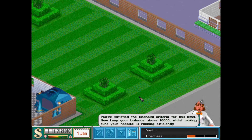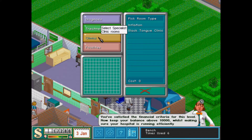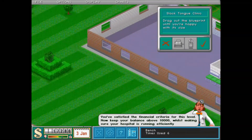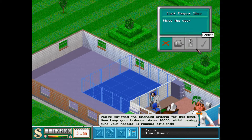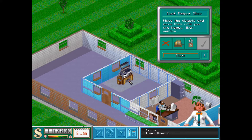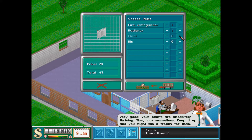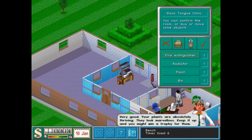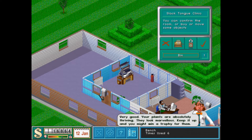The Global Dentist Association is proud to award you with this trophy and plaque for selling lots of canned drinks in your hospital. Nice. That means we have plenty of money to get us through the next year. We are going to build the slack tongue clinic, with a slicer and all the doodads. The plants are thriving — that's nice to know.